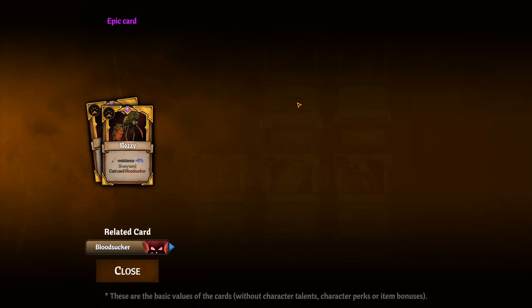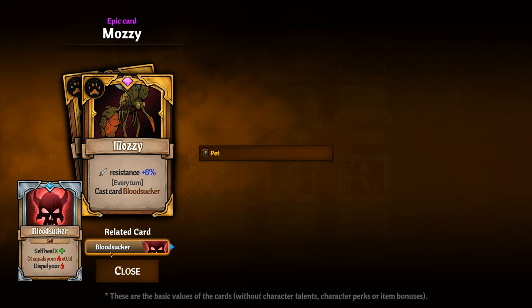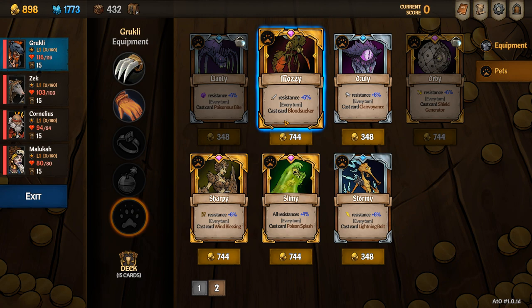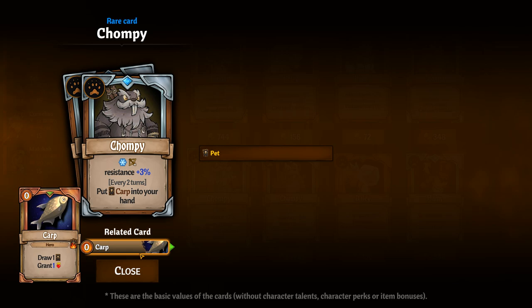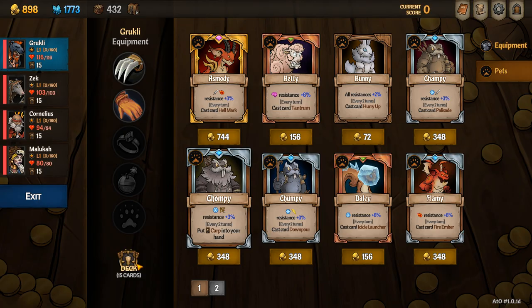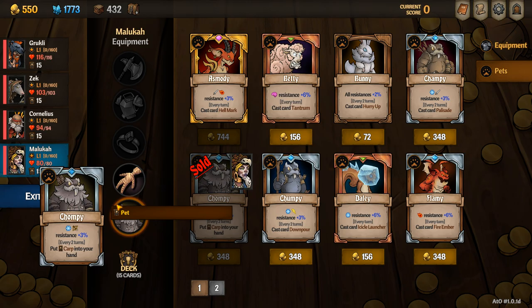When looking at pets for Grookly, the perfect pet is Mozzie. Mozzie will dispel your bleed every single turn and then heal you for half the damage you take. The only problem with Mozzie is that she is very expensive, so instead I run Chompy on one of my team members. Chompy gives a carp every two turns which enables that person to dispel the bleed, and it is half the price of Mozzie.